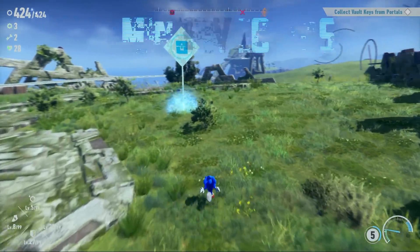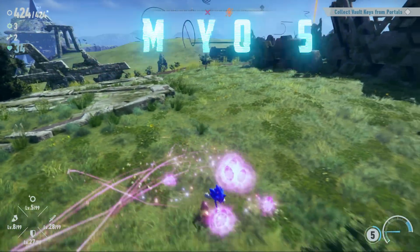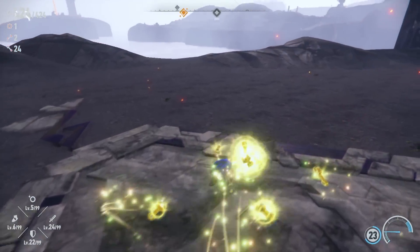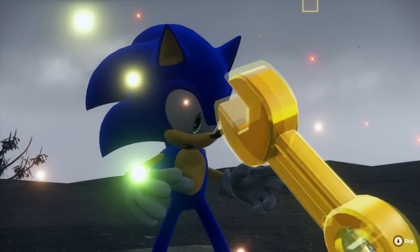To save Sonic's friends from being permanently trapped in cyberspace by Sage, you'll have to collect unique memory tokens throughout the island. Each token represents a different character — such as a heart for Amy, a medal for Knuckles, and a wrench for Tails — and these tokens are needed to progress in the game.